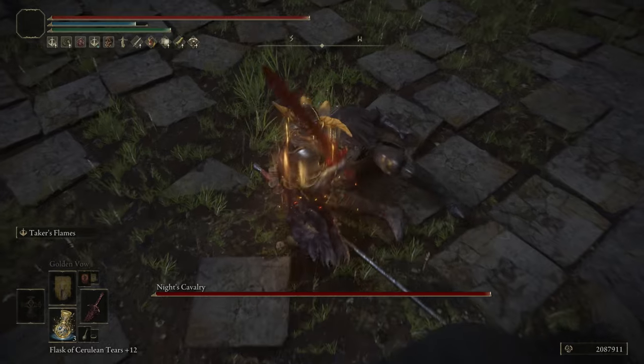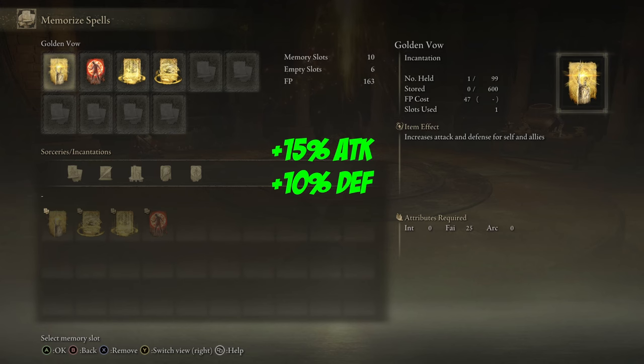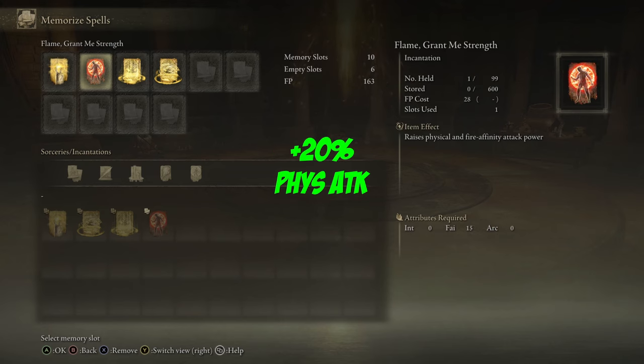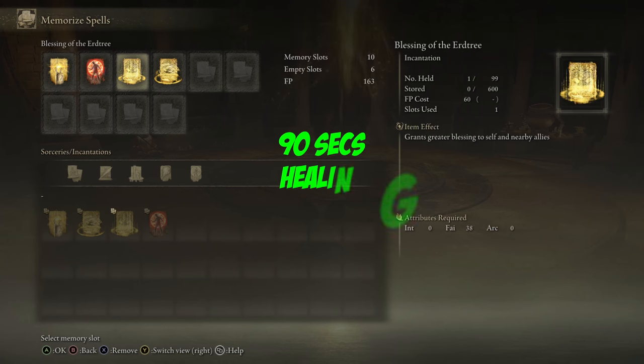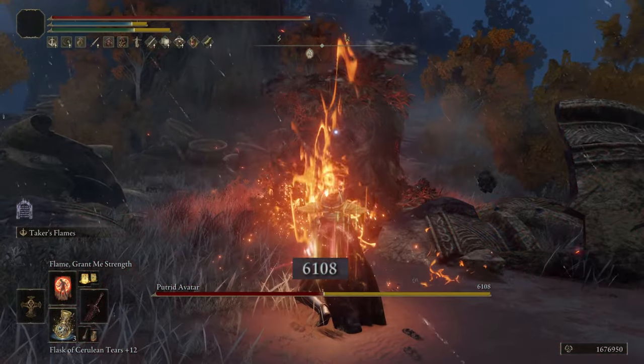Before we look at the combat strategy, here are the incantations we have. Our trusty Golden Vow, increasing Attack Power by 15 percent and Defense by 10 percent. Flame Grant Me Strength, boosting our Physical and Fire Damage by 20 percent each. Blessing of the Erdtree, healing us for 1080 HP over 90 seconds. And Erdtree Heal, a heal incantation that scales with our high Faith stat. You just cannot lose.